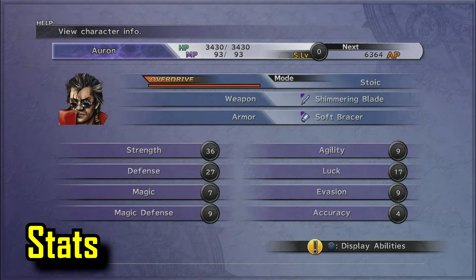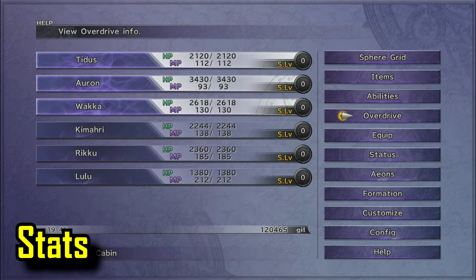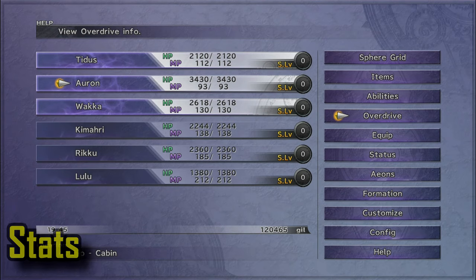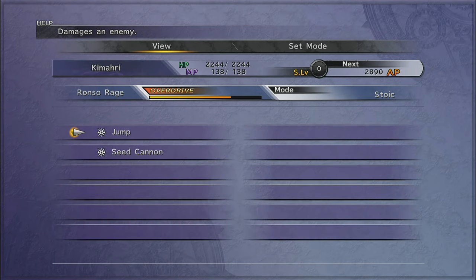A lot of first-time players get stuck at this boss because they don't really understand its moveset and how to counter them, and it's also their first time dealing with a boss that has an AI that reacts like this. First things first, your stats. They hardly matter but it's good to have your stats pretty balanced right off the get-go. My stats are just based on a completely casual playthrough with no extra grinding whatsoever. There's always the option to grind a bit more in the airship, and the developers probably did that on purpose because they knew you would most likely get stuck in this area.